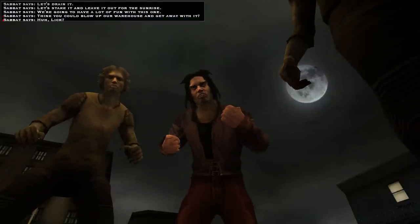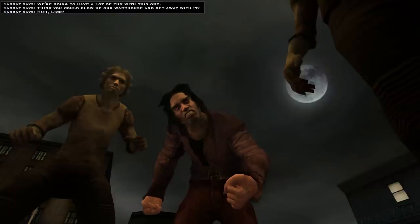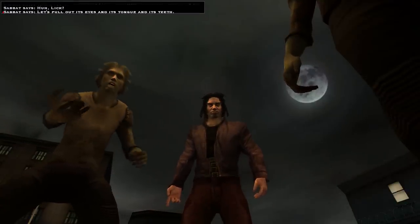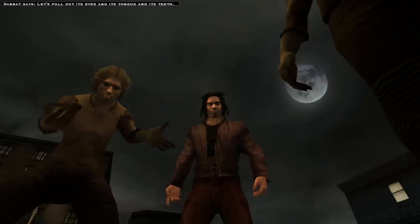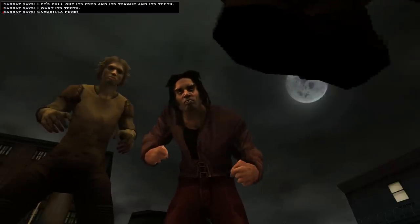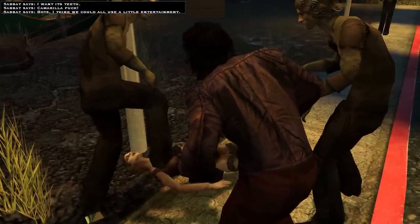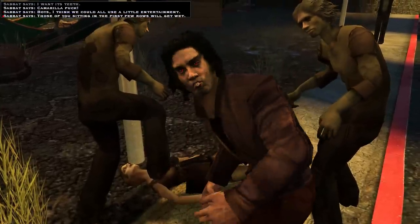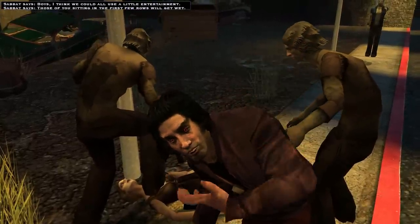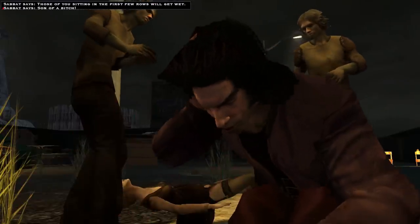"Think you could blow up our warehouse and get away with it?" Let's pull out its eyes and its tongue and its teeth. No — I want its teeth. Camarilla fuck. Whoa. Boys, I think we could all use a little entertainment. Those of you sitting in the first few rows will get wet. Son of a bitch.